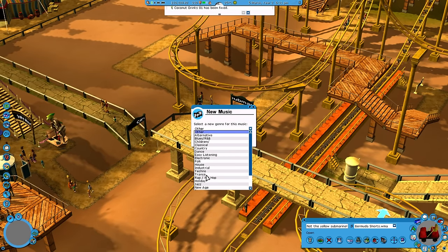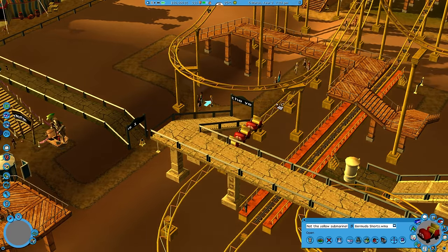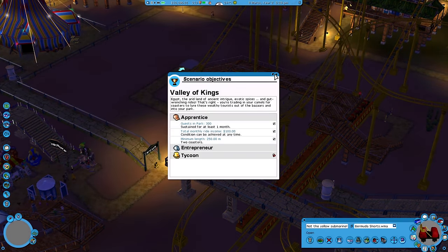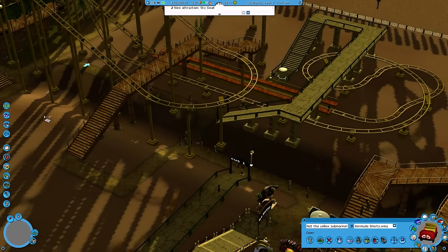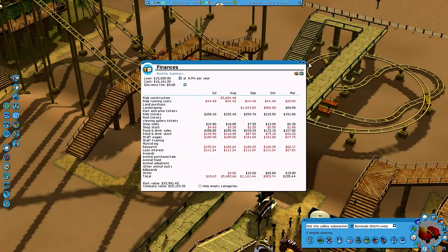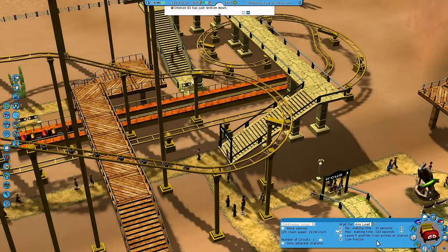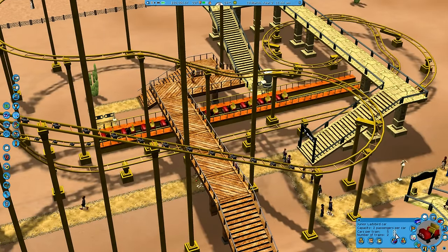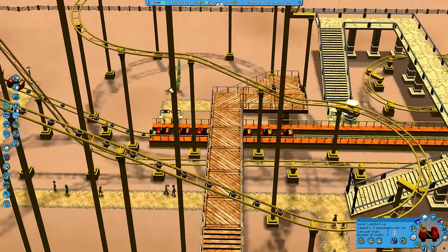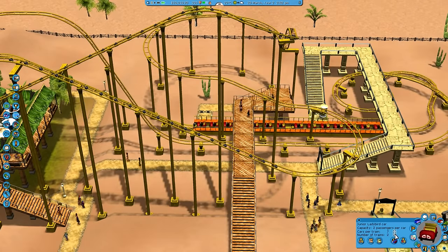We're gonna turn it on. What is this music? Did I click something wrong? Let's do folk music. We built another roller coaster - it's long enough and we have 300 guests in the park. Sweet - and still ten thousand dollars, very neat. Can we pay this all back? We took fifteen thousand. That's what we're gonna learn - we're gonna be fine. We got Not the Yellow Submarine - people are actually queuing up! I have to increase the cart size - sorry, nobody's riding this. We could even possibly do two carts, staggered. Let's do two carts.